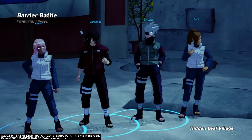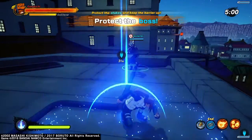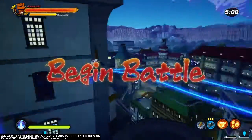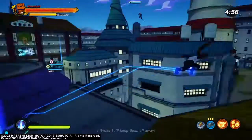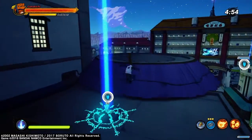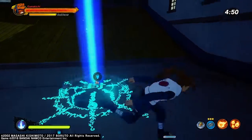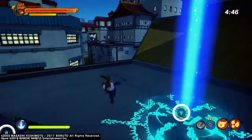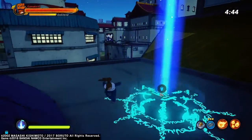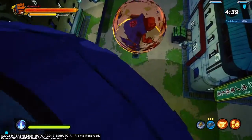So yeah, we're playing this boss mode - protect the boss. In this mode, basically there's two sides. One side, you have to protect the boss - you have to prevent the enemy team from getting these things over here. The enemy team's gonna come and they're gonna try to get these things, so you have to protect them. Let's see what we can do here.